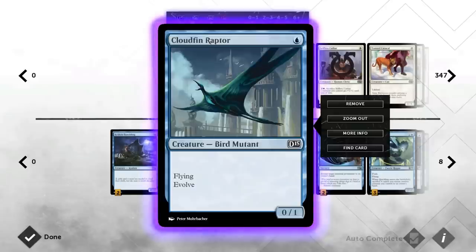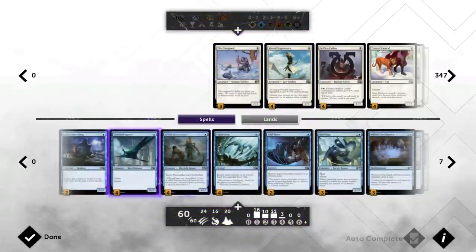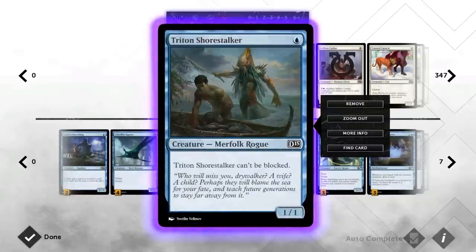Triton Shorestalker might actually be the best one-drop in the deck, because it's an unblockable creature — you'll always be able to deal damage to the opponent. It's another early creature for Military Intelligence that starts clocking the opponent right away, and being unblockable means it will also connect with cards like Bident of Thassa to draw even more cards.